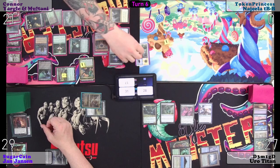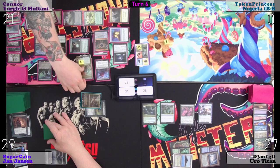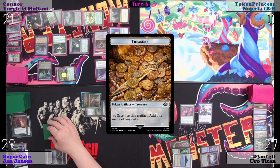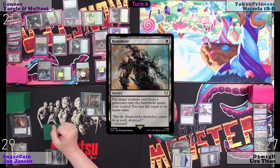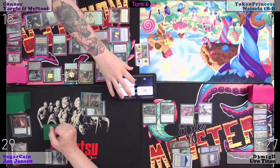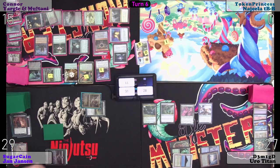One black and two colorless for a Ruthless Technomancer — targeting Yargle and Multani. Sacrifice him for the treasures. Now I have 18 treasures. When he comes in I get a draw — whenever a creature comes in you must draw. We're going to reanimate. Two black for a Reanimate.